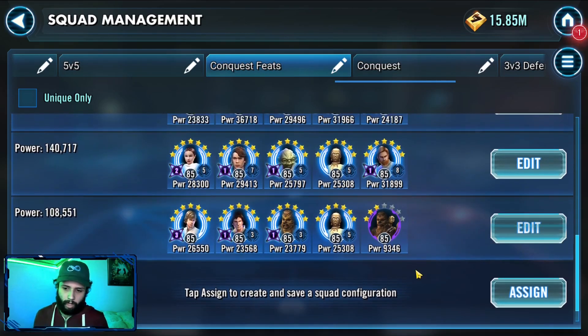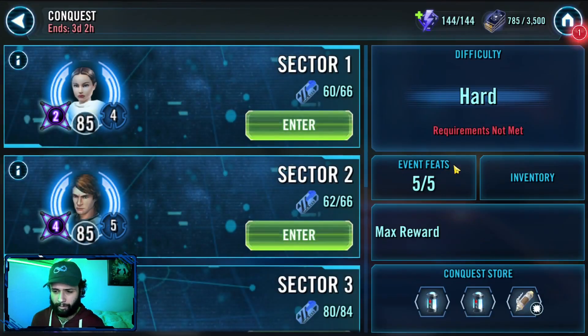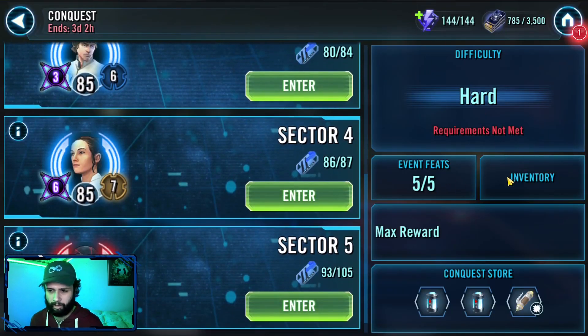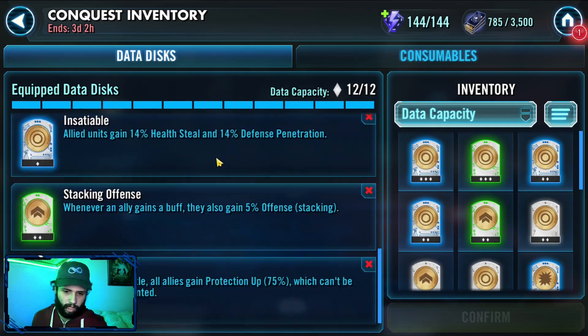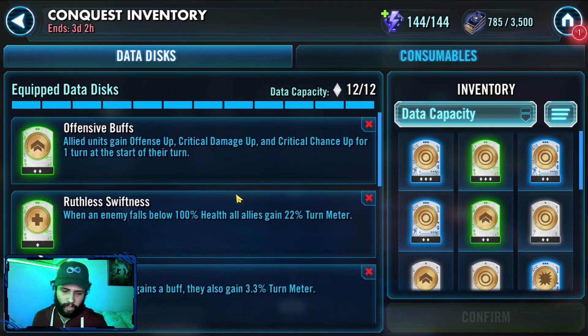Last but not least, CLS was an absolutely outstanding team and it got me the absolute amazing ending. With CLS, I could beat SLKR without losing anyone. That has to do with a build — offensive buffs, gains turn meter, gains turn meter, offense, max damage. You get offense up, crit damage up, crit chance up. Whenever you're gaining buffs — which you get from the offensive buffs part — you're getting turn meter, you get more offense, you get more crit damage. Whenever you're applying debuffs, you're getting max damage. So this is all-pro damage.